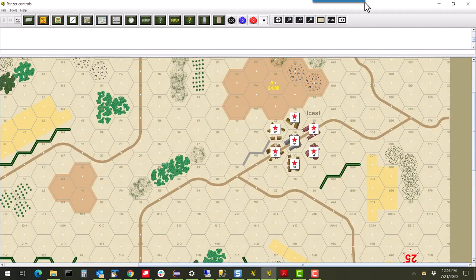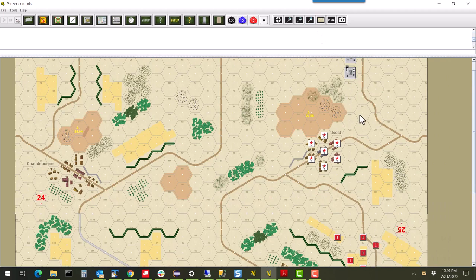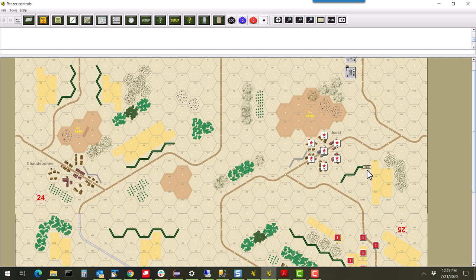At this point the units are all unspotted — the French can't see the Germans and vice versa. They're blocked either by the hill and town angle or by the hedgerow on this side, which counts as a level one obstruction in Panzer and blocks line of sight. So right now nobody sees anybody; both sides are moving towards the town wanting to occupy this piece of ground.